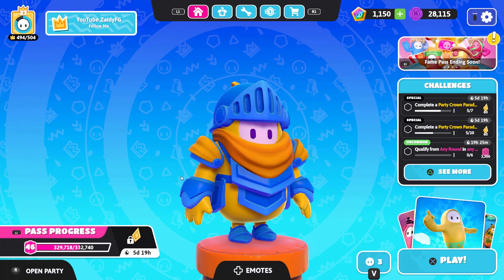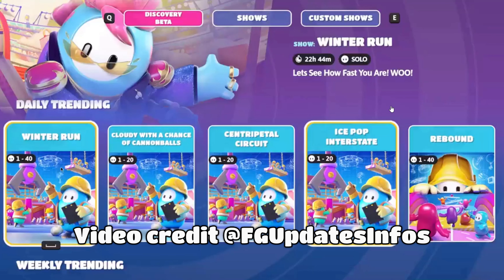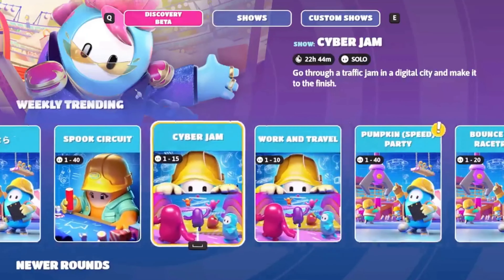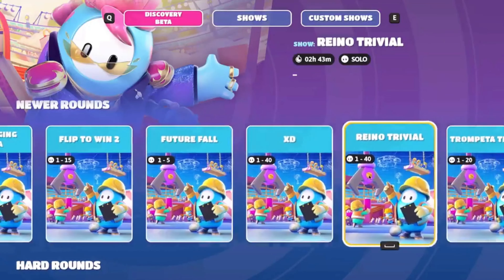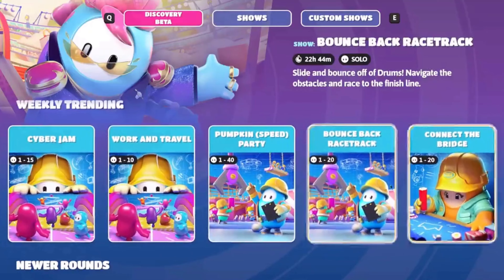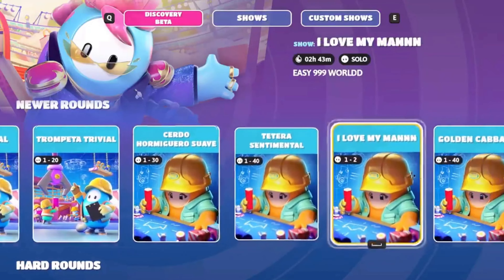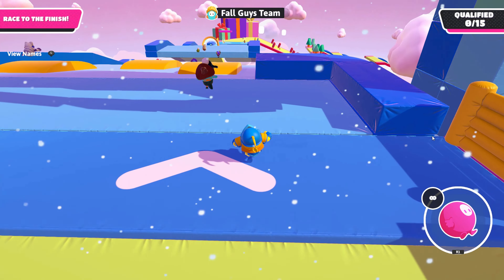This new game mode supports between 17 and 20 players and gives you one crown for winning. The Discover tab isn't live yet — it was available in the first hour of release but has been pushed to launch next week as a beta. It will have five categories: daily trending, weekly trending, new rounds, hard rounds, and recent hits. As updates progress, more categories like co-op maps will likely be added.